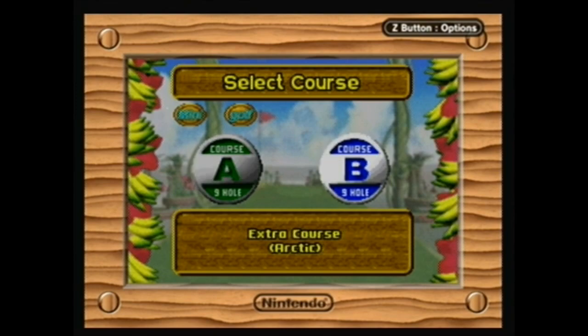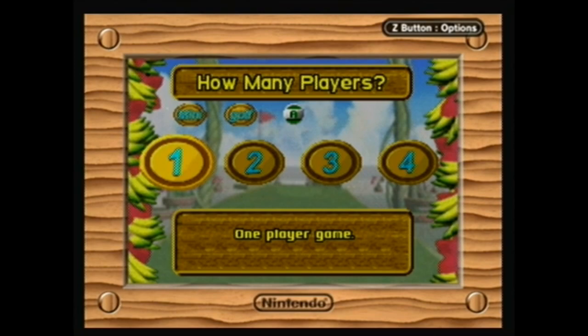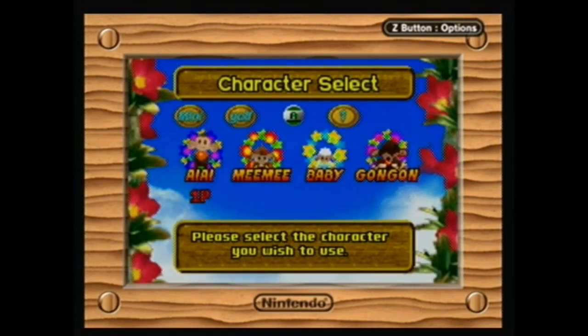Two nine-hole courses are available: the normal grassland course and the extra arctic course, which we will get through both of today in just this one episode. One player or up to four players on a single system can play this.